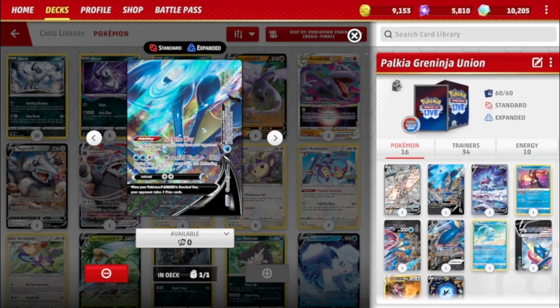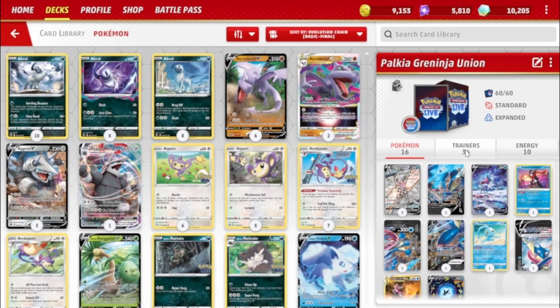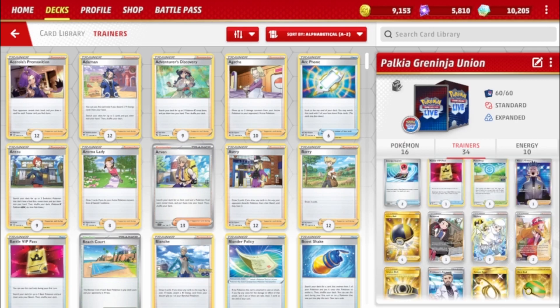Remember, the way to play V-Unions is you need all four pieces in the discard pile, then you put it into play on your Bench and beat your opponent. You can power it up in one turn with Palkia VSTAR's Star Portal, which is pretty neat. Last but not least, Lumineon V — its Lumini ability lets you search your deck for a Supporter when you play it from your hand to your Bench. It attacks with Aqua Return for 120 and shuffles back into your deck.